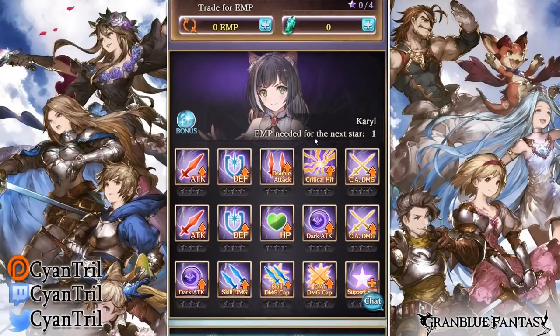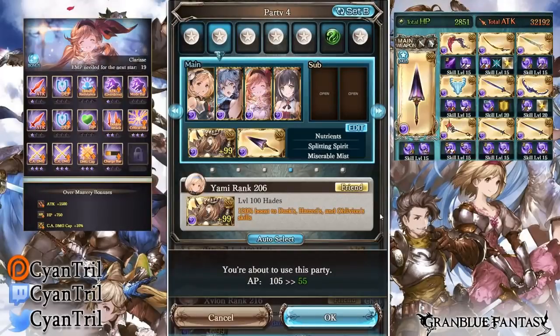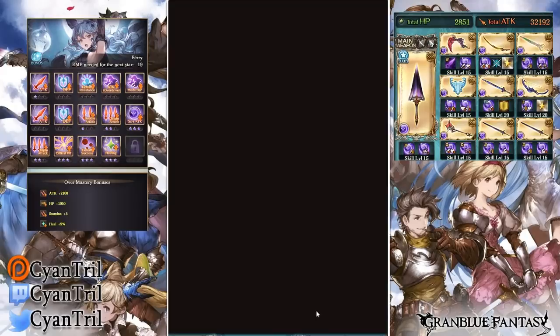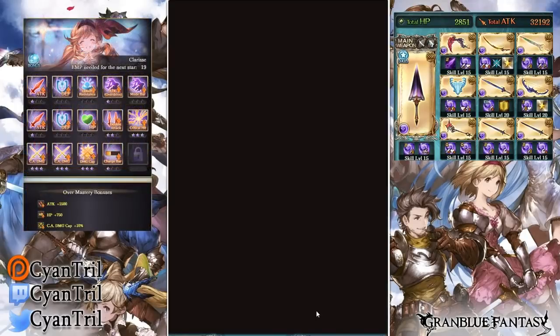Alright, let's get to a fight with her and see how she performs. We're taking on Sub High Level — I didn't want to take on Apollo and didn't like any other boss, so I went with this. Then my whole screen went black — this has never happened before.